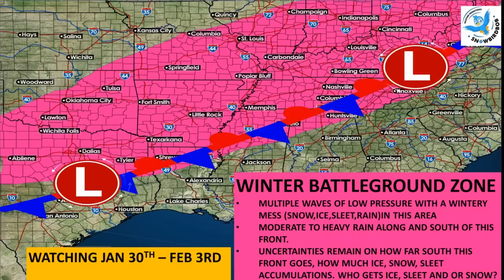As these low pressures ride up this boundary, where this boundary sets up is a big question mark at the moment. Snow, ice, sleet, cold rain is a possibility in this area. But I think the better chance is basically I-40, from Oklahoma City through Little Rock, Memphis, and into the western third of Tennessee, and north of there has a better chance of freezing rain and sleet. It all depends on where this Arctic High placement is just north of the area.